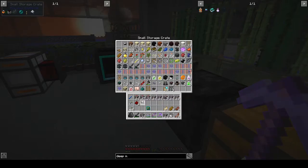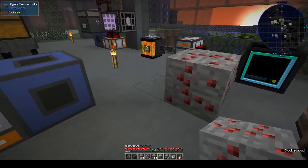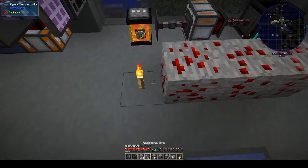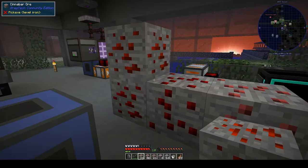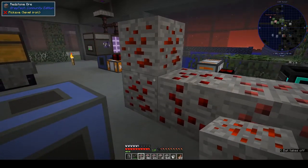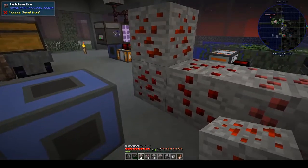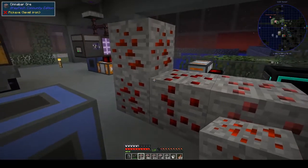It looks just like cinnabar, redstone, redstone, and ruby. Let's put these all down — that's the ruby, that's the cinnabar, redstone, and the tetrahedrite. It's redstone but upside down — no, the pattern isn't upside down, it's the same pattern as redstone. So it looks just like redstone — oh no, it's slightly different — no, it's the same. Well, that's annoying.